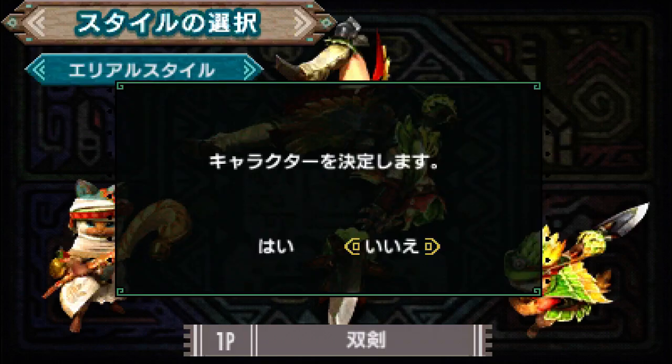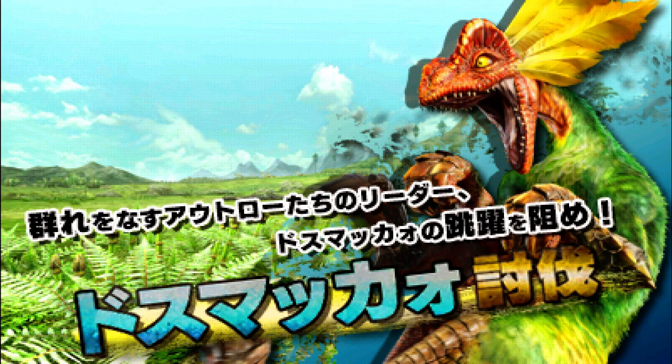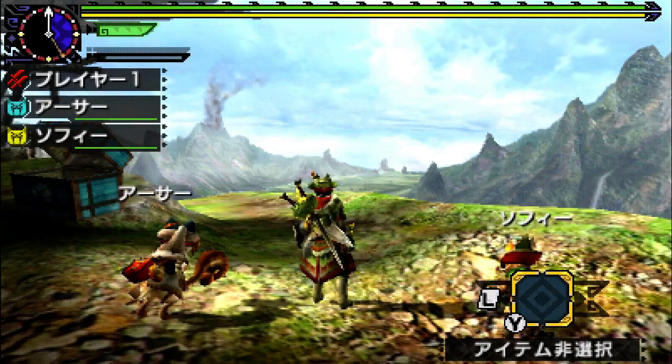So the one special skill you get, if you have this equipped, is the one where you do a set of three spinning attacks, and then after the third you do a final slash. If you take the Guild style or the Striker style you also have a skill where you do a huge dash and if you do it off a ledge you do a special attack.